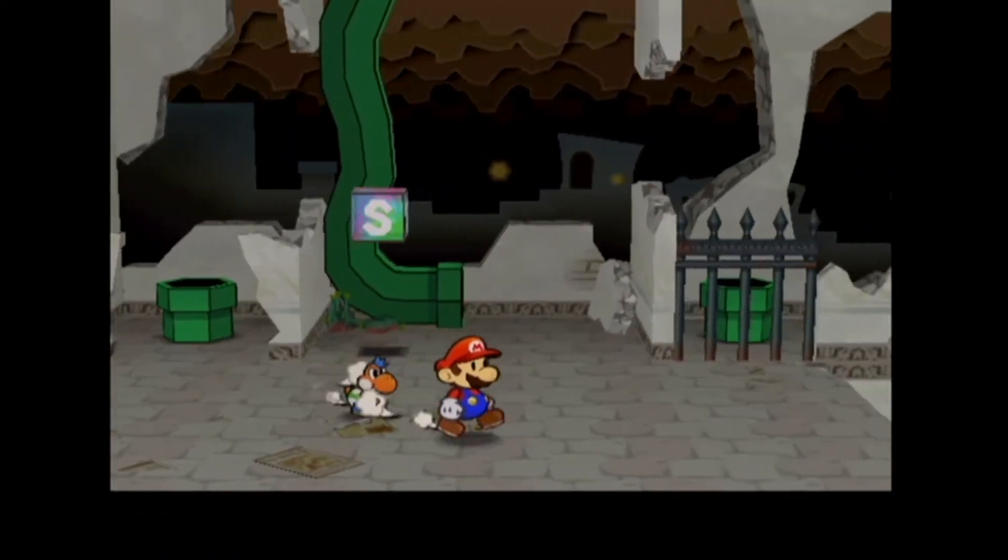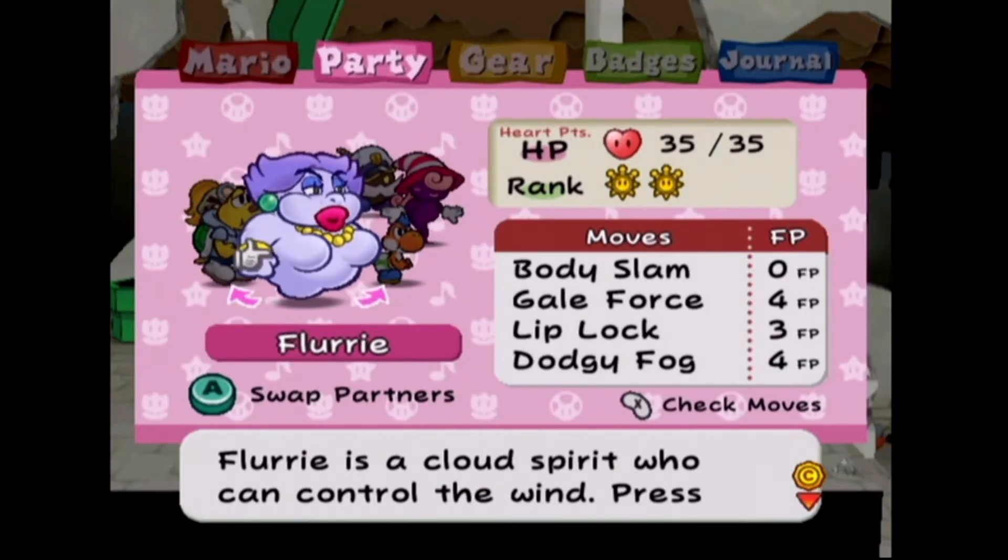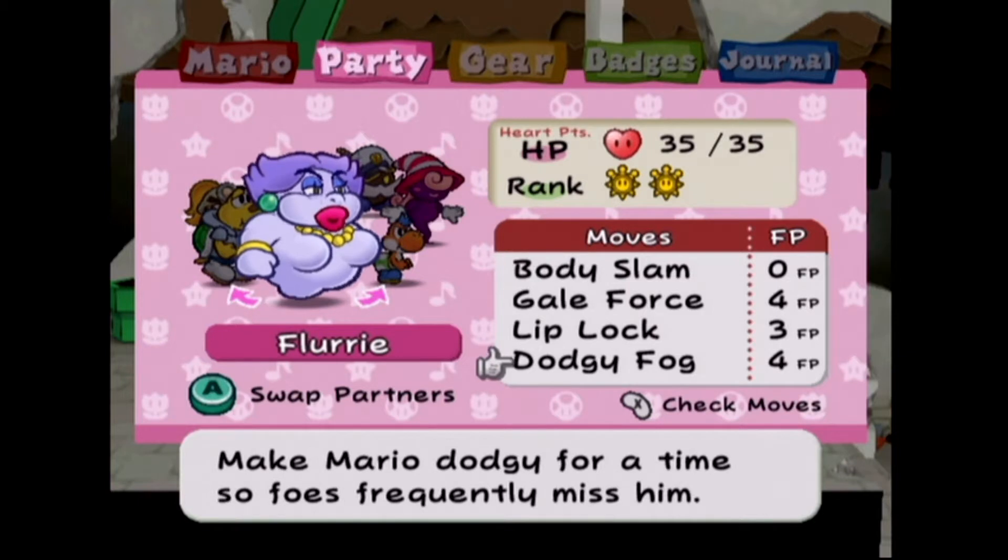First, there's something we must do - go to a battle party so I can show you Flurry's last flower point move. It's called Dodgy Fall, which makes Mario dodgy for a time so attacks will frequently miss him. It's like Mario doing a little worm dance, moving back and forth, so the enemy tries to hit him but misses. It's a pretty cool move to learn from Flurry.